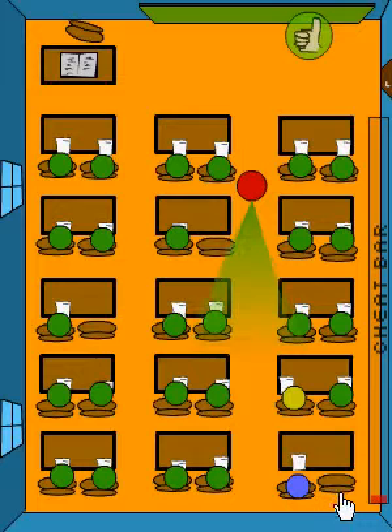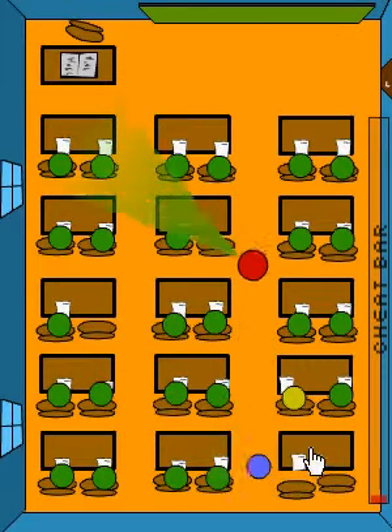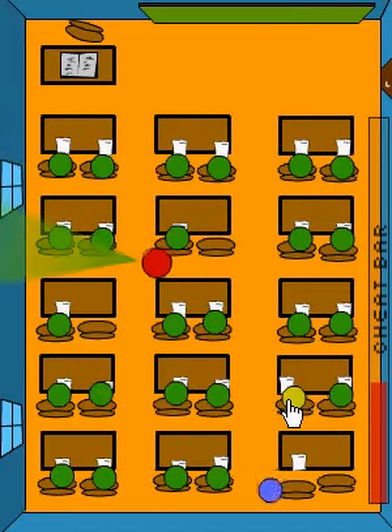Next level, the Geek is a little bit farther away from you. Shouldn't be too hard though — just wait until the teacher gets closer to you, and then once she turns around you start cheating. Then go back to your desk.